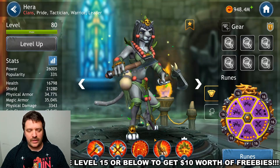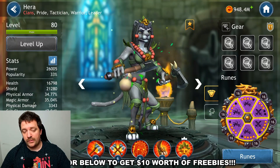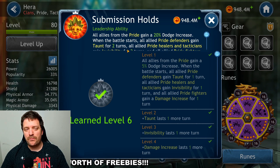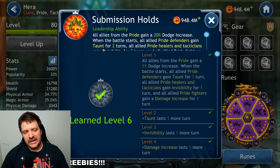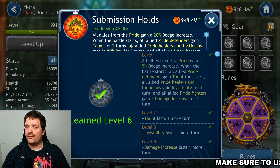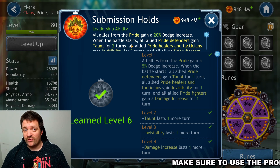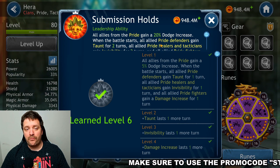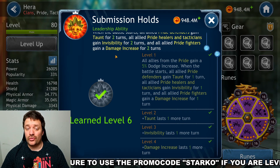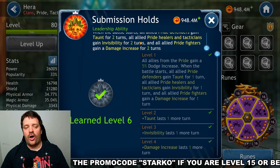Starting with the leadership skill: Hera's leadership ability gives all allies from the Pain and Pride factions a 20% dodge increase, which is great for survivability. When battle starts, all Pride defenders gain taunt for two turns, guaranteeing your Salvador gets a taunt right at the start. All ally Pride healers and tacticians gain invisibility for two turns, and all ally Pride fighters gain a damage increase for two turns.